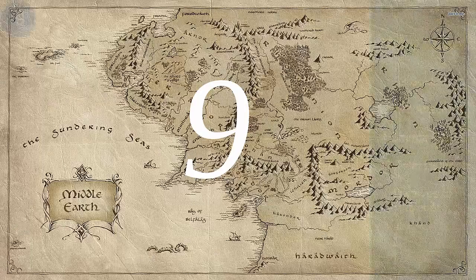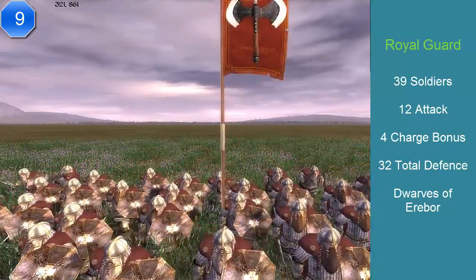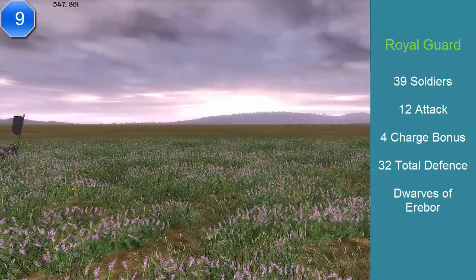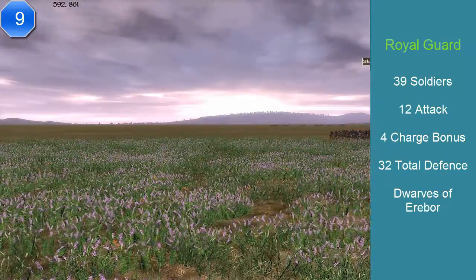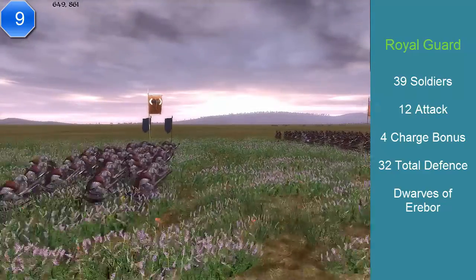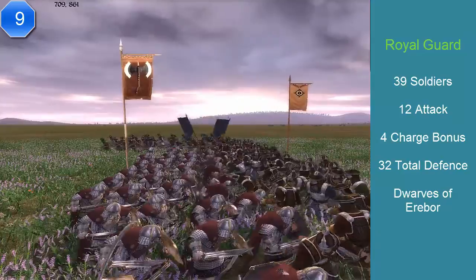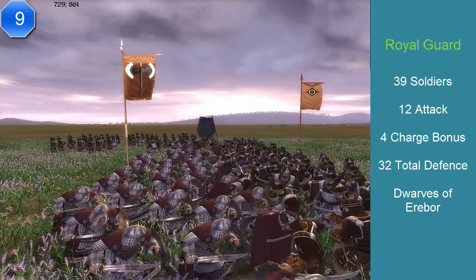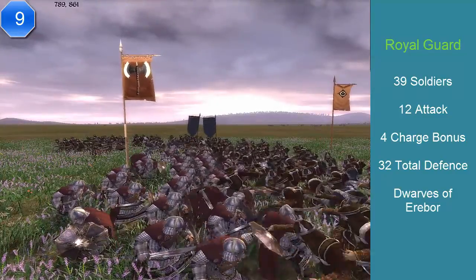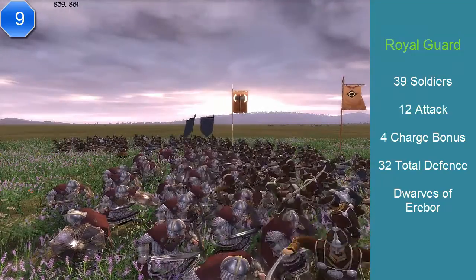At number 9, we have the Royal Guard — not the Royal Guard of Rohan, but the Royal Guard of the dwarves. This bodyguard comes from Erebor and the Iron Hills, though they've shortened the name to Erebor. They have 39 soldiers, a charge of 4 — they're dwarves, so their charge is nothing — an attack of 12, and a defense of 32. They cost 1,000 florins. Their special ability is a shield wall. They also have excellent stamina and locked morale, and their speed is 95%.